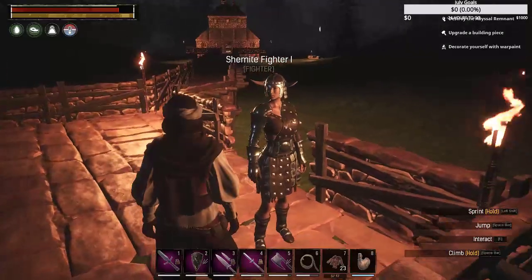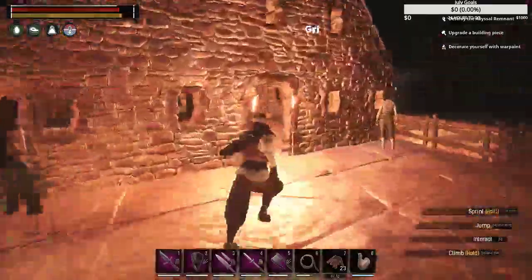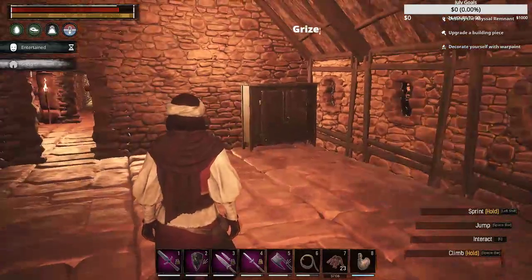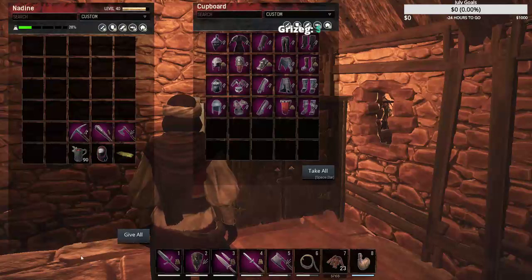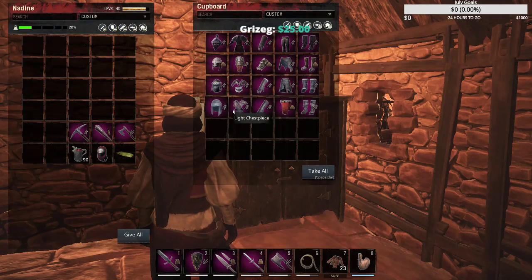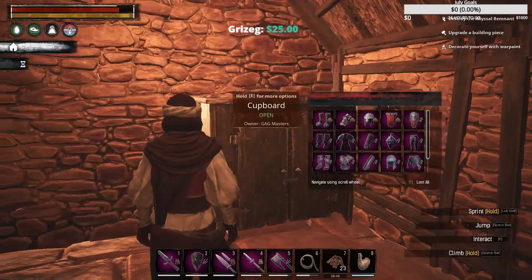I will be doing full armor sets for all the characters. This room here - yes, there's another dancer. The dancers are for getting rid of corruption. This is my armor room; I've got Hyrkanian and Hyperborean medium and light sets. I wear the light or medium quite a bit because I've got weight reduction kits on them and I can carry a lot.